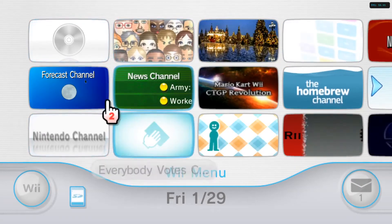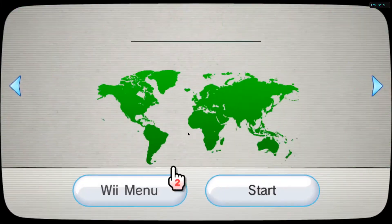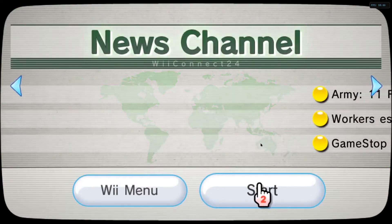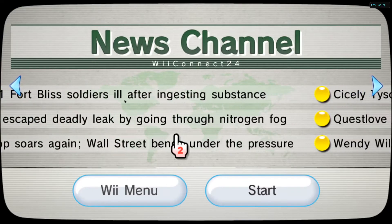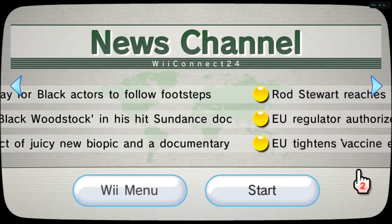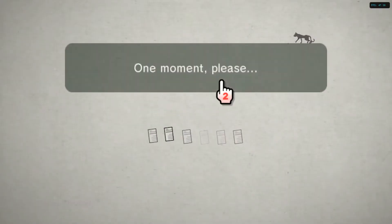Now this is the News Channel. My old weather icon updated to a moon now because it's nighttime — earlier it was daytime. It still updates just like normal. On the News Channel you can see headlines about GameStop stocks, Wall Street, and other news. It's crazy how the stocks are going right now. I personally prefer the Forecast Channel — I just like the music and the peaceful environment better.